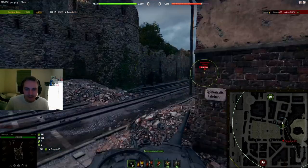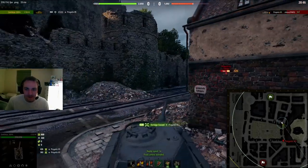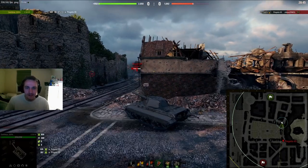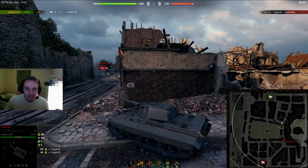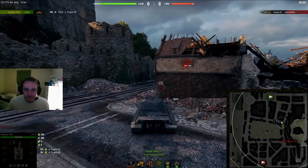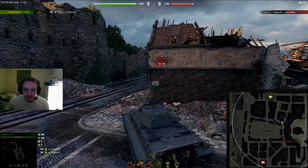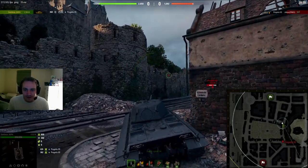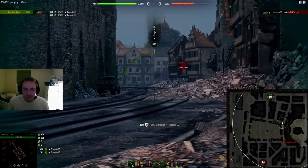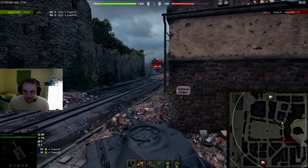I try to time it so that as soon as he starts peeking, I turn my turret towards him. This is another tip that works best in tanks that can snapshot very well. Heavily armored tanks with good turrets also work because there's less risk of you taking damage in return. It works best against inexperienced players and lower-tier tanks that can't really harm you. A lot of these tips are for trading in situations where you have the advantage.